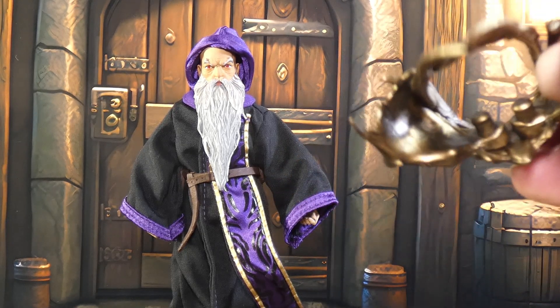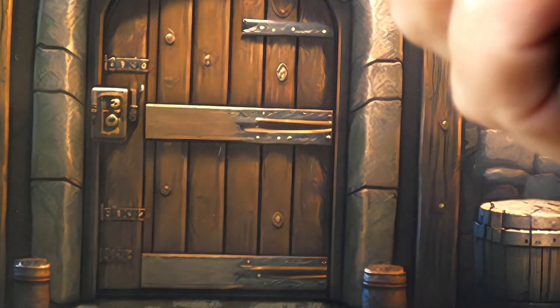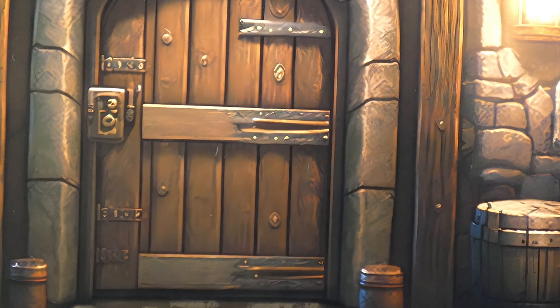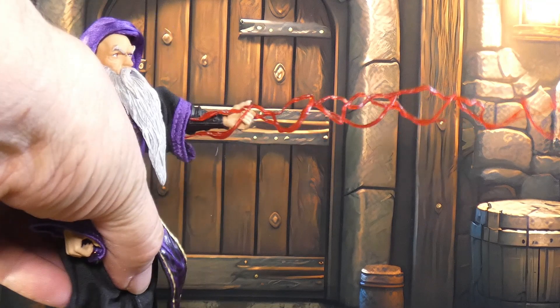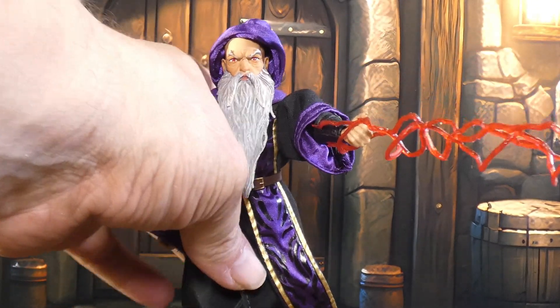I want to test something out real quick. Underneath, I'm not going to take his robe off - there's not much detail at all underneath, which is fine because who's going to take the robe off anyway. This belt is pretty cool but it keeps coming off and it's driving me crazy - a bit of a knock there, but it's easy enough to put back on. I see people wrapping the longer lightning around his staff, but you can just put it in his hand - and yeah, there you go. A much longer lightning bolt, that's what I would want.